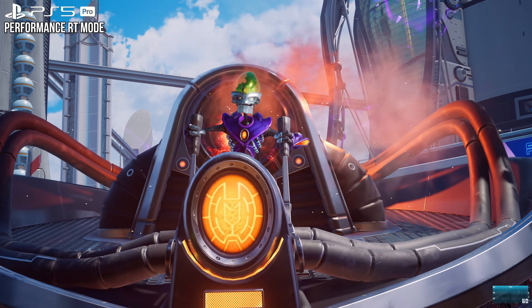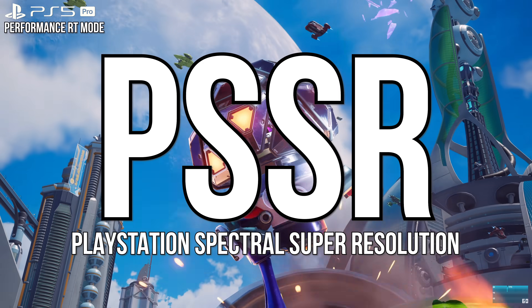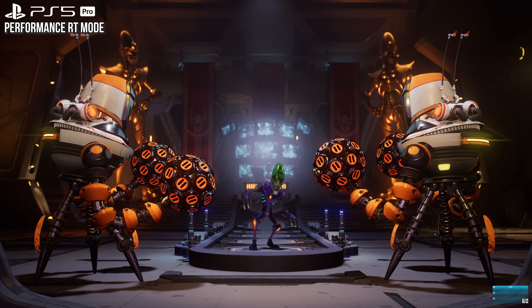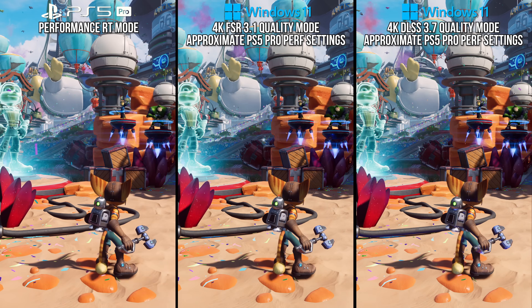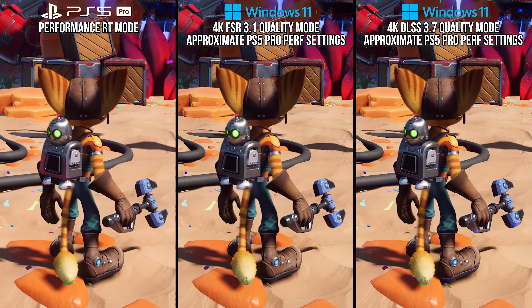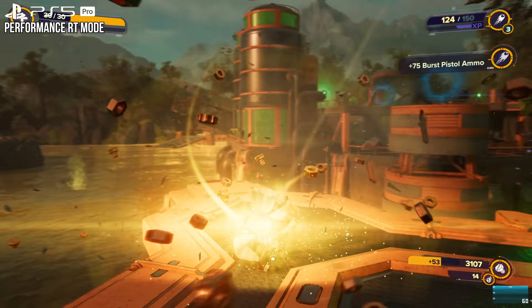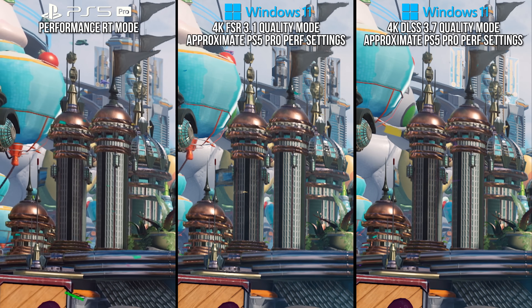With PlayStation's Spectral Super Resolution, also known as PSSR, Sony has joined the machine-learned image reconstruction race started by NVIDIA nearly six years ago. I am super excited to see this tech expanding, and I've been eager to see how PSSR compares and contrasts to the most popular image reconstruction techniques, FSR and DLSS. Since we previewed Ratchet & Clank: Rift Apart on PlayStation 5 Pro, we can now see how it stacks up against the various image quality treatments on PC. That's all this video is about today — how PSSR fares against its counterparts.